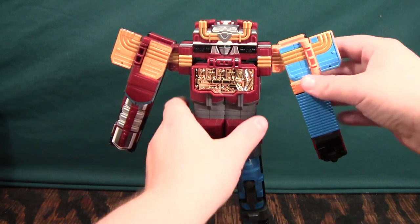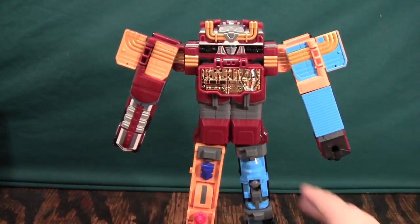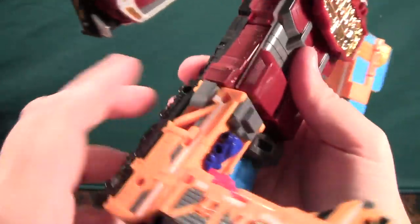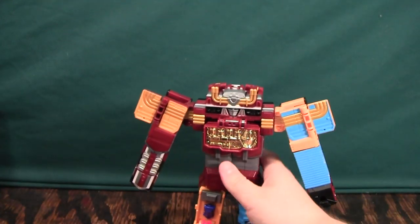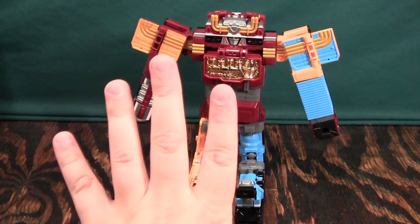For poseability, the arms rotate around 360 degrees like this and they can go in and out. If you want, you can press these down — there's a little button right there that allows you to bend it right here, and then you can put him down and he can sit down and have tea. He can be Mrs. Nesbitt. I'm not taking this guy seriously at all.